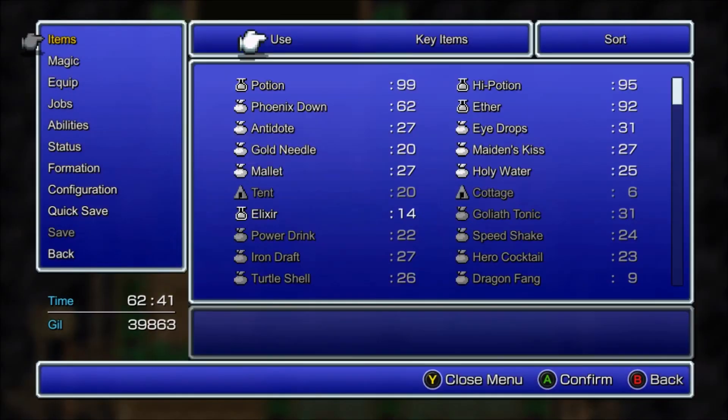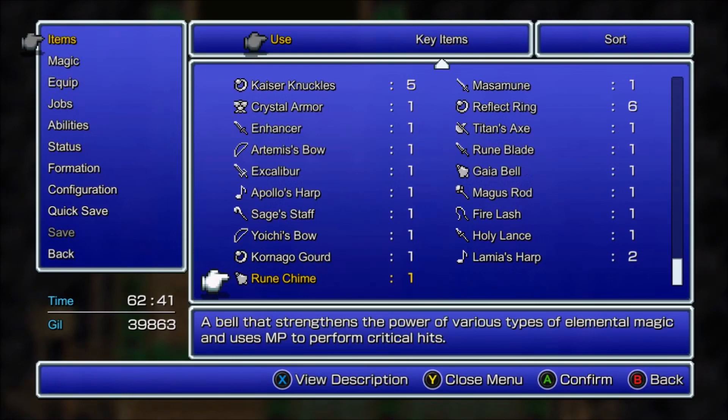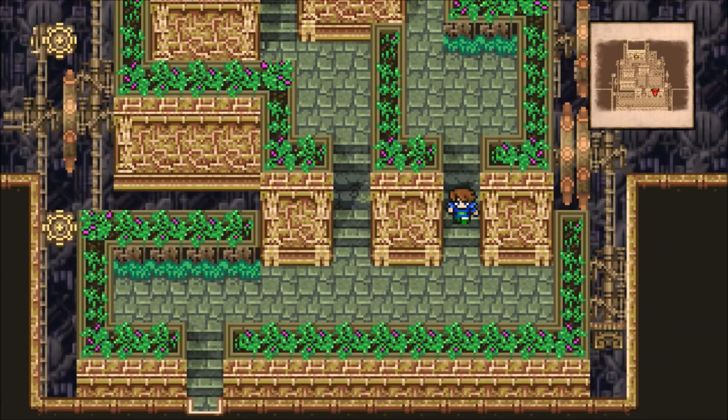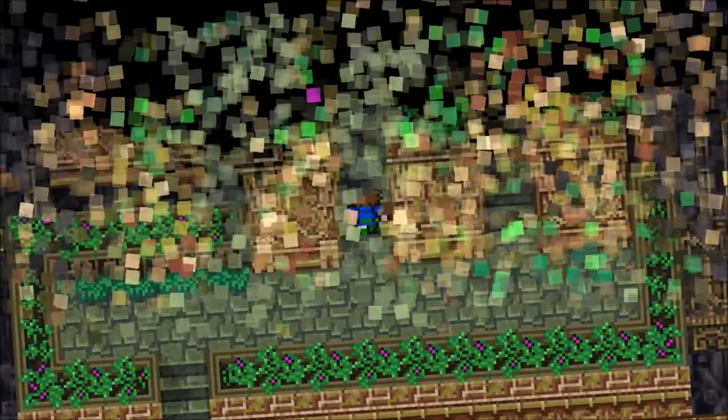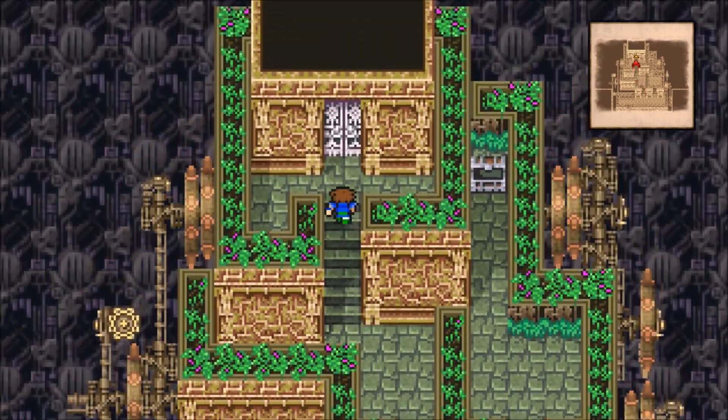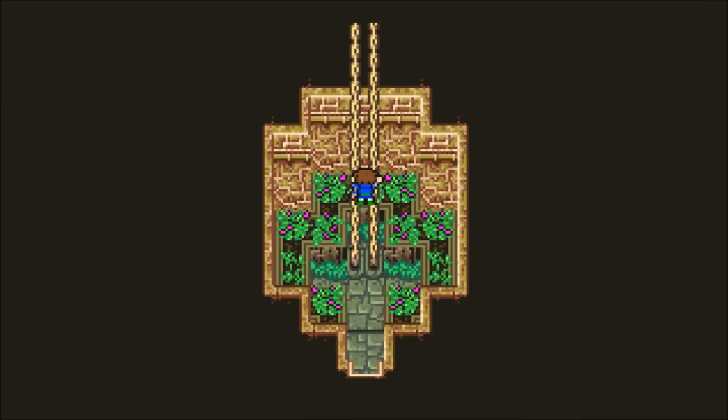We get the Bloodsword. I'm not sure - I don't really think it's as overpowered as it is in the other games. Apparently we already have one anyway; I don't even remember getting one earlier. Alright, let's head up through this door and up to the next area.